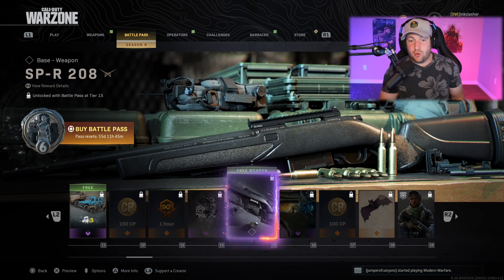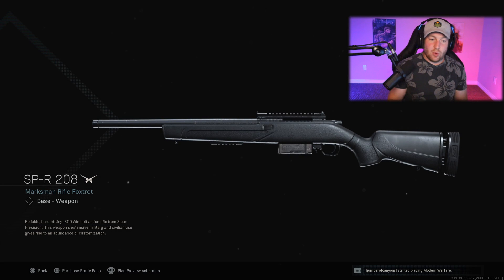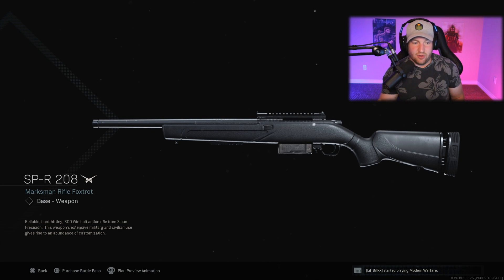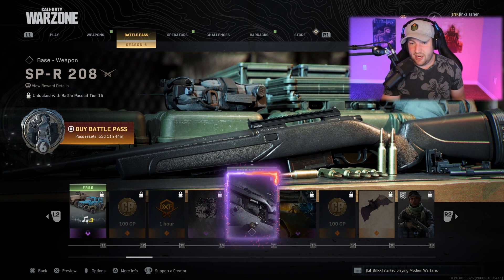After this, 100 COD Points, an hour of double weapon XP, another spray, and then we get to our first free weapon: the SPR-208. This is basically your R700 sniper rifle — it comes base without a scope but you can unlock one. The description reads: 'reliable hard-hitting .300 Win bolt-action rifle from Sloan Precision; extensive military and civilian use gives rise to an abundance of customization.' So a whole bunch of attachments. Honestly looking pretty slick, and I'm really interested in trying it out in Warzone.